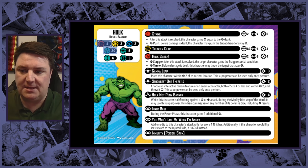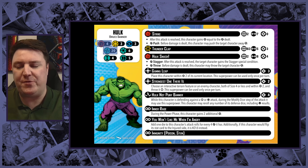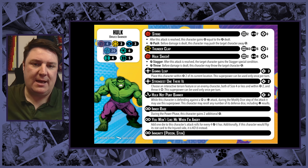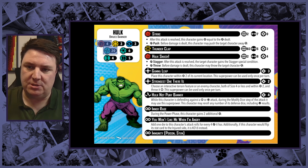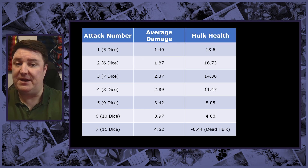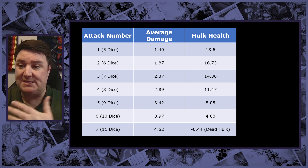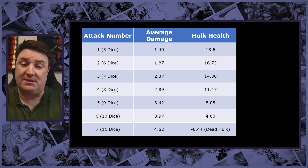I thought: how many of those attacks, using average damage, would we need? We always use average damage — if you were to roll the same dice a million times and divide each result by a million, you end up with these averages. Going in with attack number one with only five dice, we do 1.4 damage. With six dice, 1.87 damage. Attack three with seven dice, 2.3. You can see we would need to do seven attacks in total to be able to do what we need to do to Hulk.